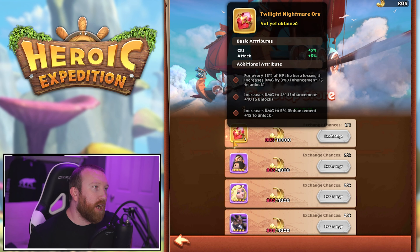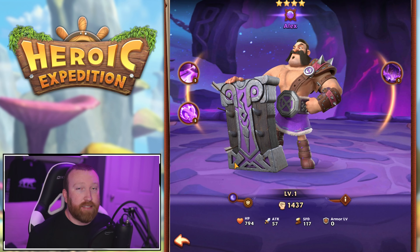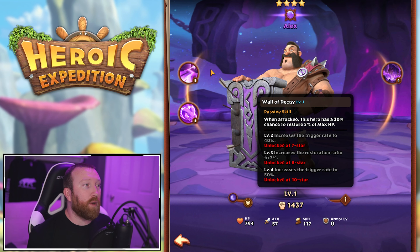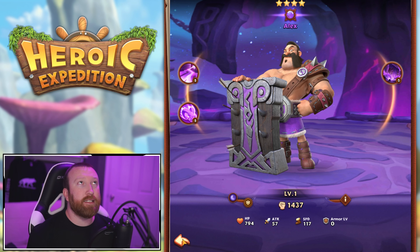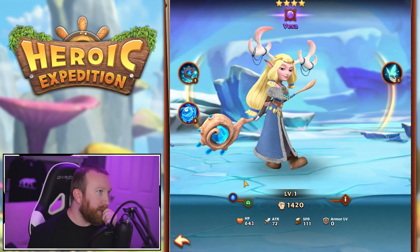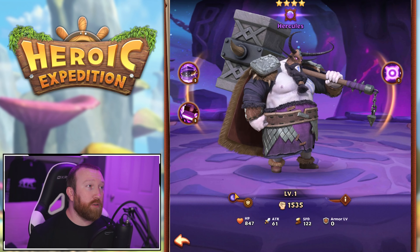So what should you purchase if you're not going for the Twilight Nightmare Ore? Alex is definitely a great hero — his shield ability and healing when hit are two very strong support abilities. He's somewhere between S and A tier in my opinion overall.